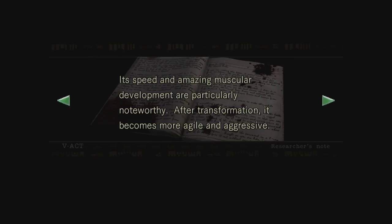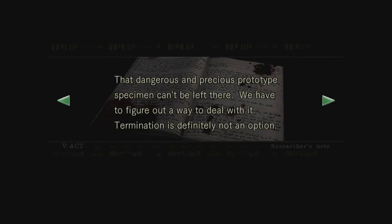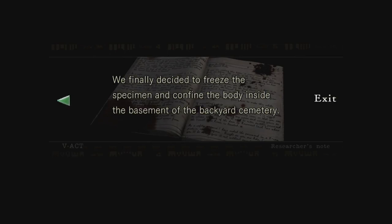Its speed and muscular development are particularly noteworthy - after transformation it becomes more agile and aggressive. Already four of our researchers have died trying to feed it, turning the place into an instant bloodbath. Ever since this tragic accident we have decided to call its kind Crimson Heads. The dangerous prototype specimen can't be left there - termination is not an option. We finally decided to freeze the specimen and confine the body inside the basement of the backyard cemetery - I think that's the one that was in the coffin.